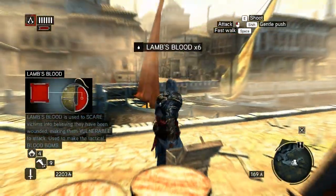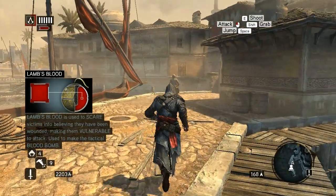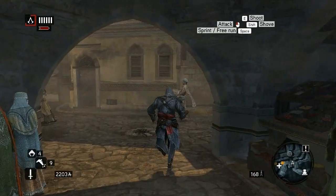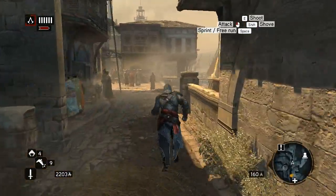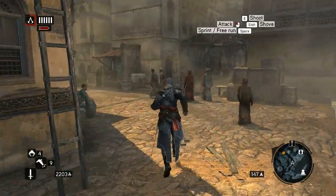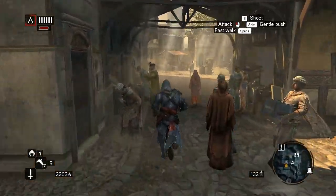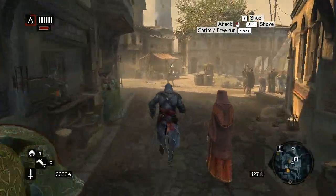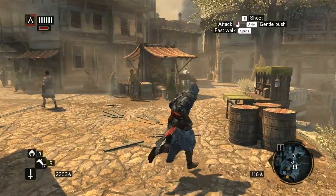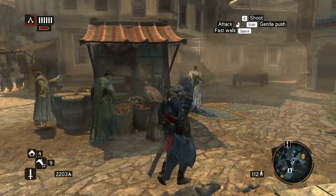It's interesting when cultures mix because the architecture also mixes. Back in the first game, when the Europeans went over to Palestine and took the Kingdom of Jerusalem from the Muslims, they started building European-style architecture over in the Middle East — that's kind of interesting.